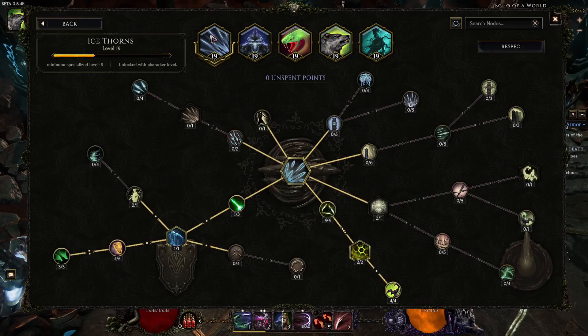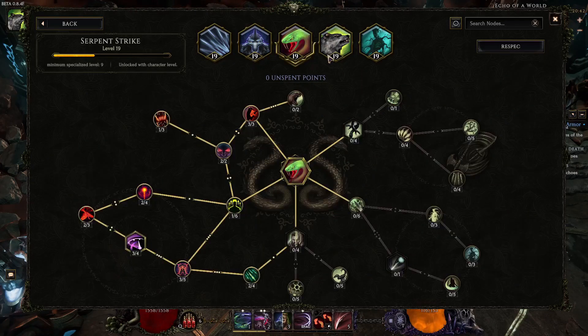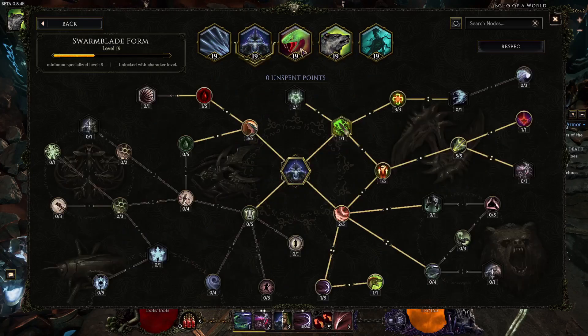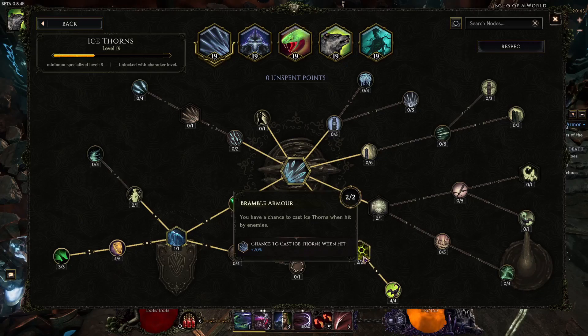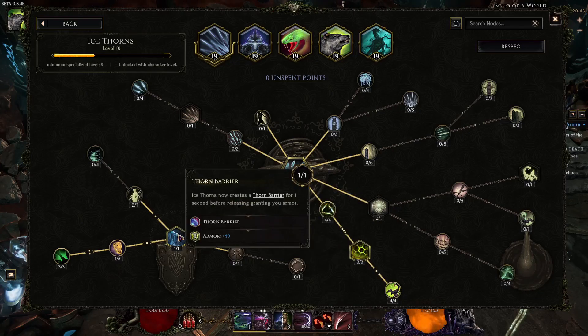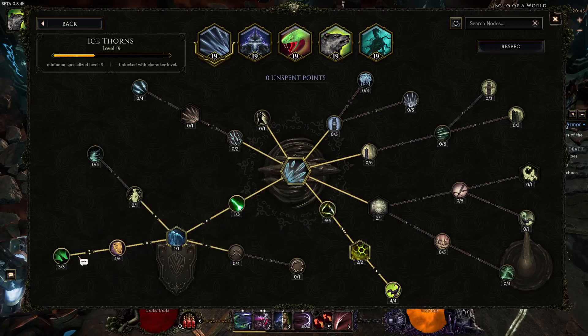The first skill is ice thorns, and that's a skill I have there because I don't really have anything else to put there. Honestly this build could work with just three skills - swarm blade, serpent strike, and wolf - maybe even better than it works now. You can use bramble armor and spell thorns so when you get hit there's a 40% chance it will cast ice thorns, and then thorn barrier which gives you more armor for the duration.